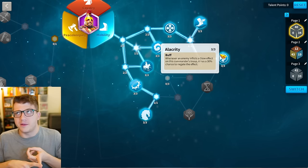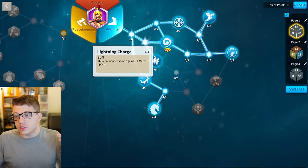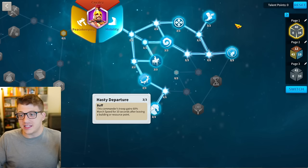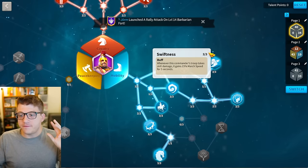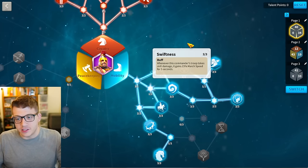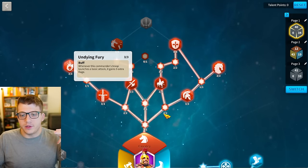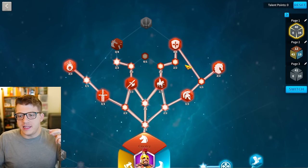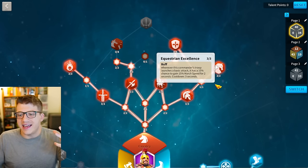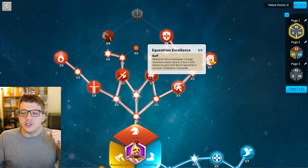You also grab 6% march speed, Hasty Departure for 60 march speed after leaving a building or resource point, and when you take skill damage you get 15% more speed for five seconds — you'll basically have this up all the time. Coming up the tree, grab Inblaze and Shield, that's an incredible talent. Grab Undying Fury for extra rage, some extra march speed from the cavalry tree, and a couple of points into Equestrian Excellence for extra march speed when launching a basic attack to stay connected to the target.